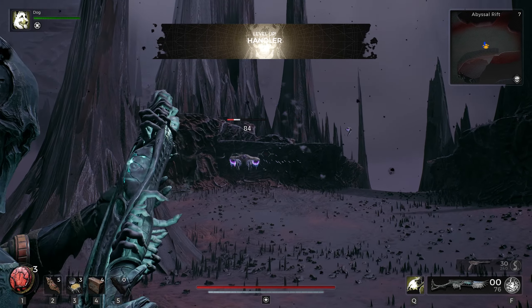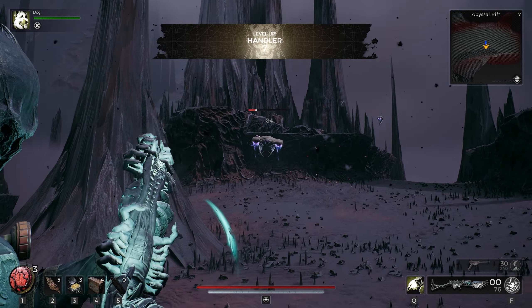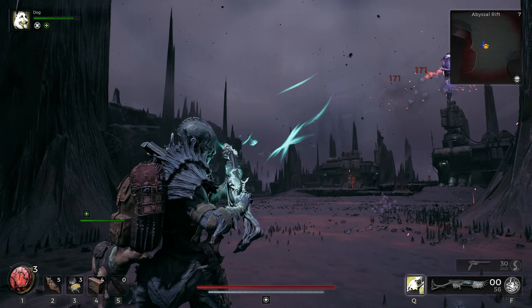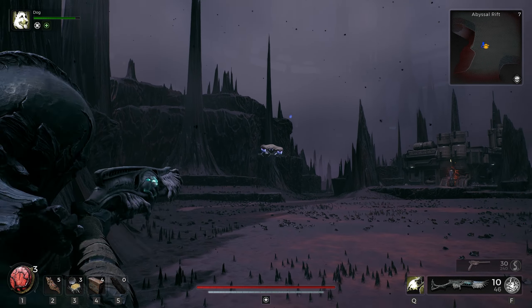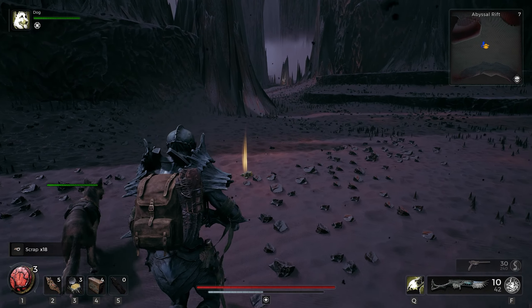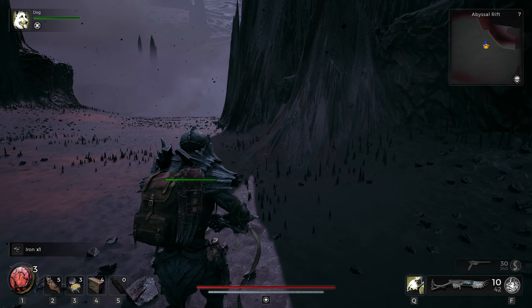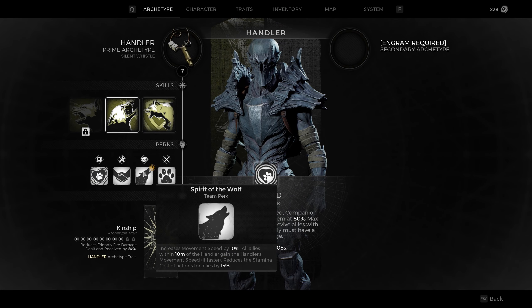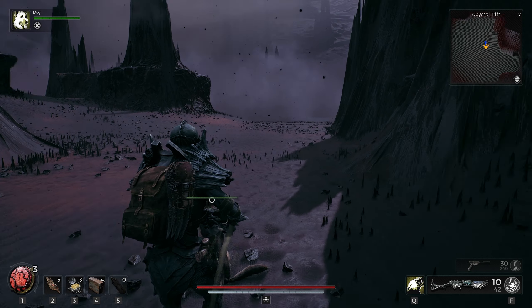Oh cool, we got another level on our handler. And we're completely surrounded right now — these mechs are just kind of hiding in the ground. Leveling up the handler gave us new traits: increased movement speed, so we're even faster now.